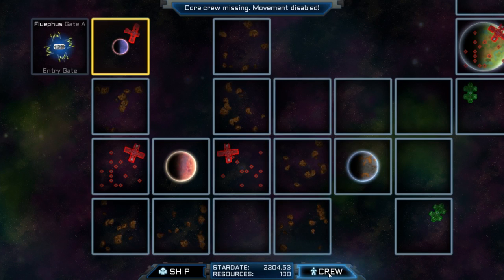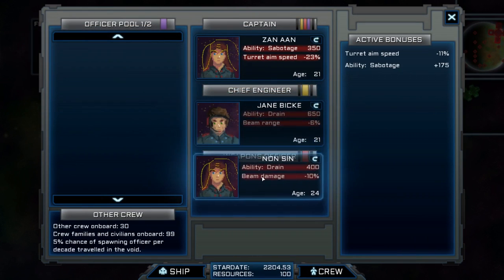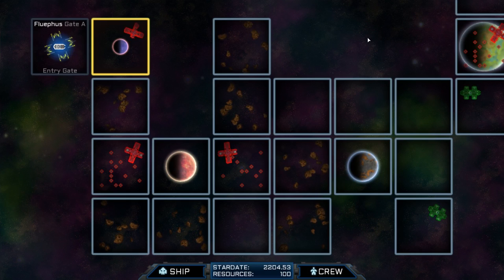I also have to crew the ship first before we do anything else. So we've got a bunch of lads here. I'm just going to assign one of them to captain. Mr. Sabotage guy can be the captain, the other guys can be engineer and weapons officer. Later on, I'll actually have to hire more crew, because this journey is going to take many, many years.